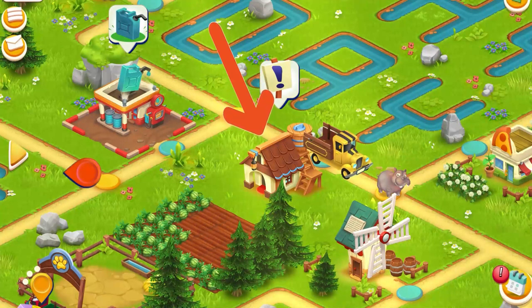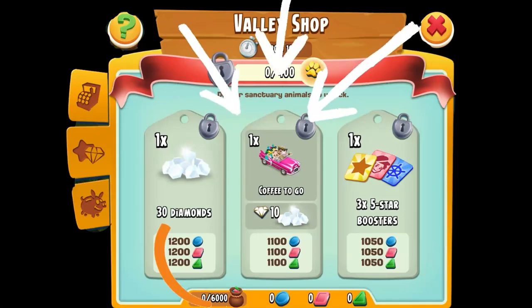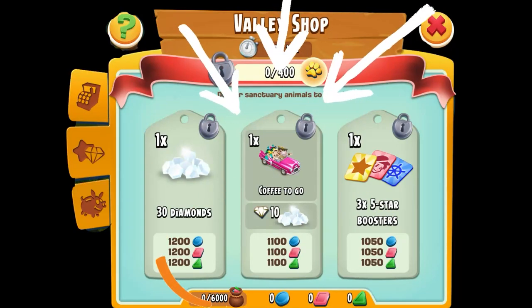Three fill requests completes a group building, and it will disappear, giving animal credit to the Valley as a whole — counting towards the 400 needed to open up the three main big rewards in the middle tab of the Valley shop.